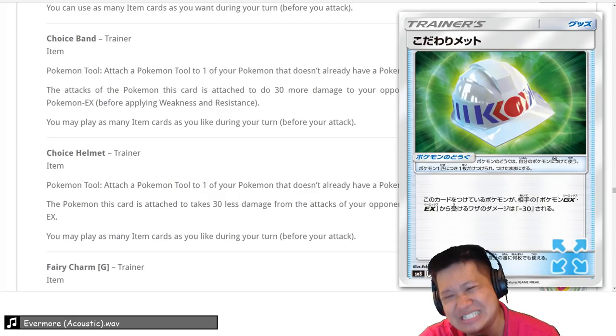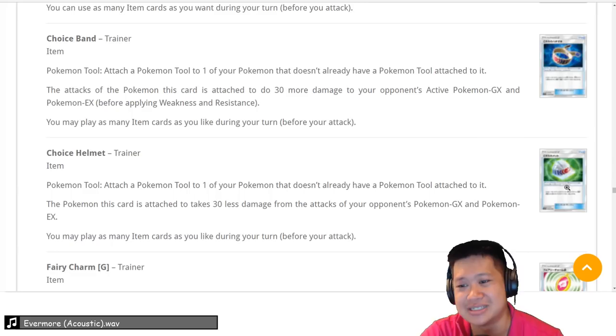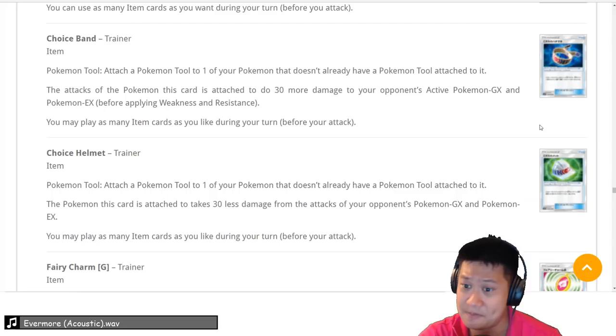Choice Helmet — this is very good. It's the new counter tool for Pokémon stuck in 2-hit KO range. Think Tyranitar, think Suicune — they're not going to get one-shotted and they don't want Choice Bands; they want this. It gives 30 more damage reduction against GX Pokémon, pushing them to Stage 2 or Stage 1 GX survivability levels. It could be great for Tapu Koko GX. Four to five — probably a 5, because you really need to put it on those certain Pokémon. It's a very critical card we'll see in tournaments. We'll give it a 5.